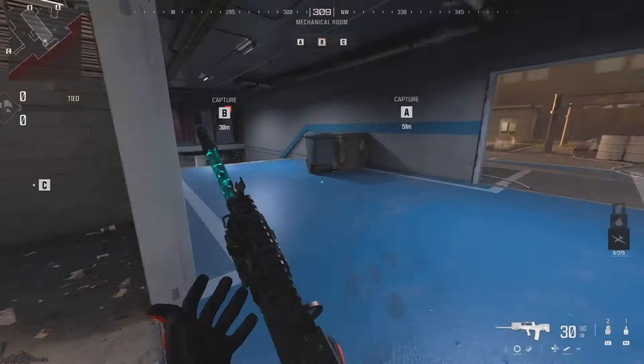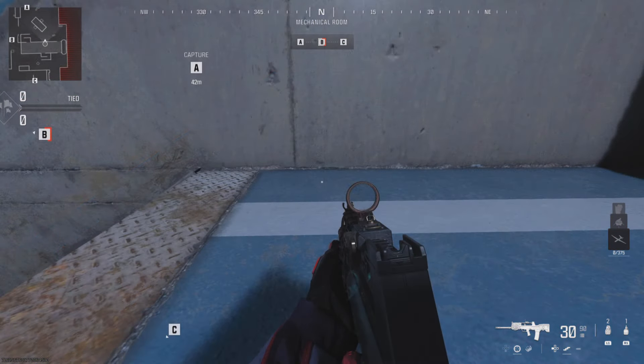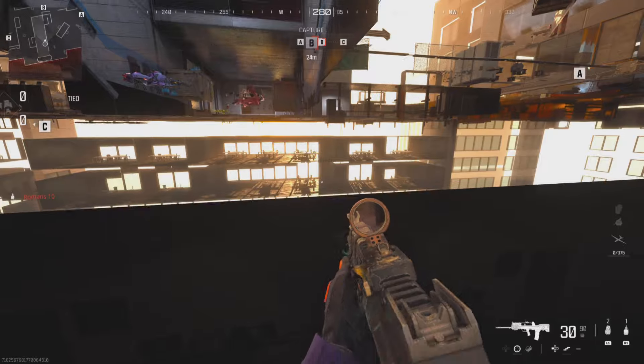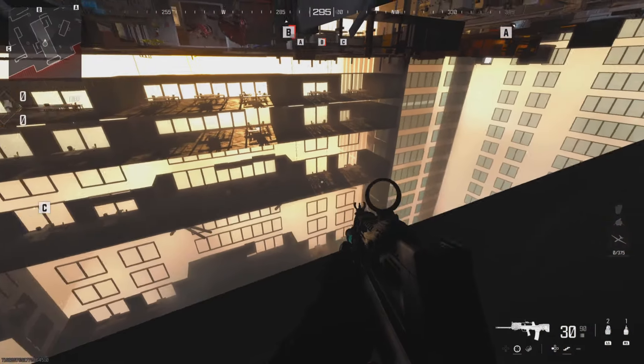High Rise is another map that allows you to basically see the whole thing once you get into the glitch. Go prone where I do, and have your friend go lower on the stairs to execute you and push you under the map. If you get stuck, you can sometimes wiggle yourself free, but sometimes the only way to get unstuck is to blow yourself up — so make sure you go in with a grenade.